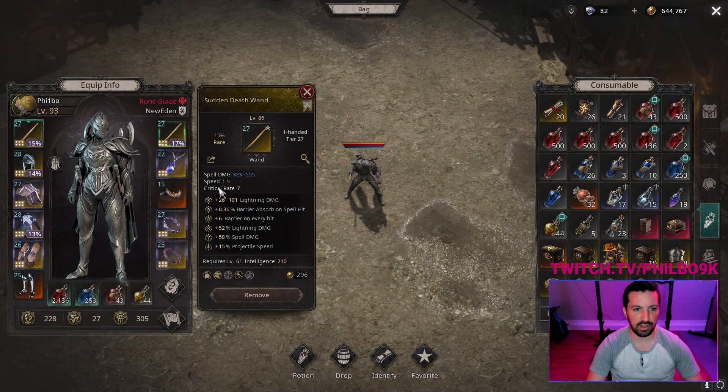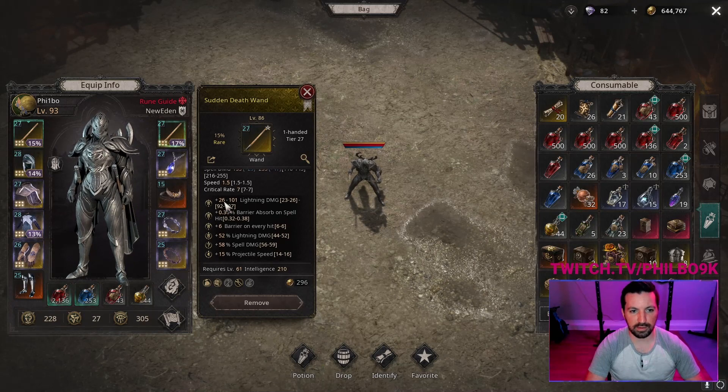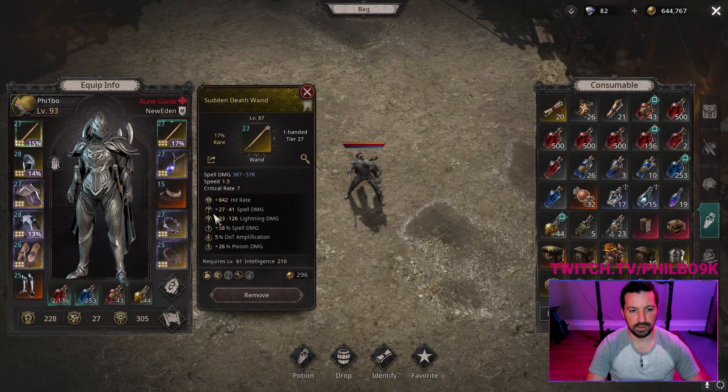I'm using Sudden Death Wands. Sudden Death Wands have great base speed at 1.5, and a really high minimum of 145 and max of 255. If you need more resistances you can always grab Earthquake Scepters. The big thing to pick up on your weapons is Lightning Damage — this adds a lot of damage. You can also get Spell Damage. Lightning Percent Damage is also something I'd be targeting. Hit rate is really good to have and I think it's extremely undervalued. You're not hitting 100% of the time — you miss a lot — so if you can increase your hit rate you're going to do a lot more damage. Don't neglect hit rate.